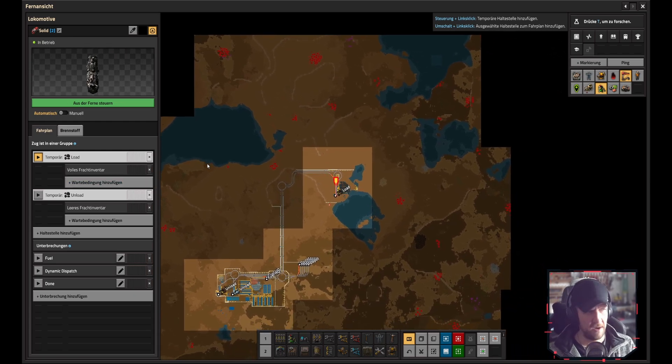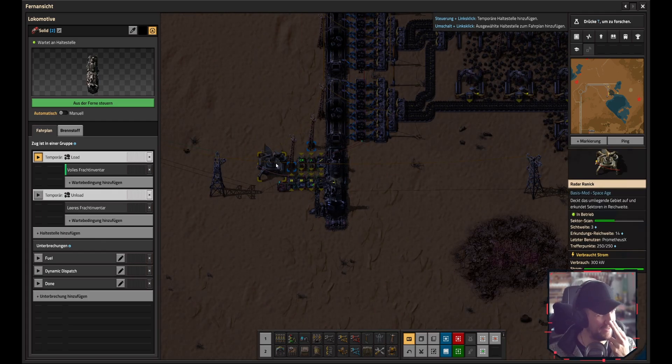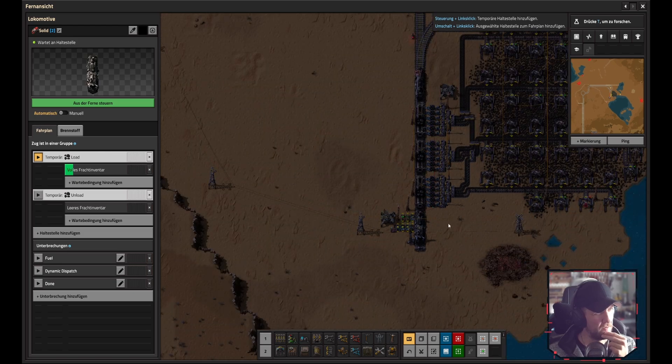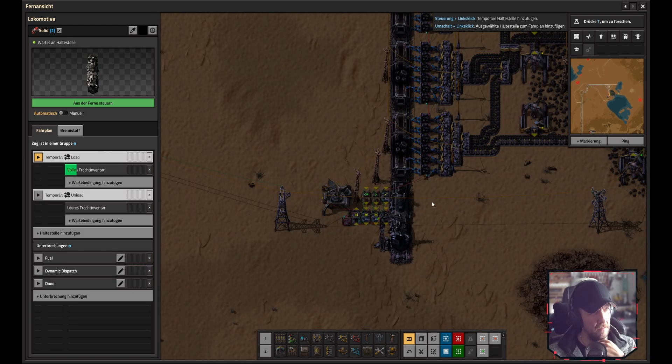The solution makes use of the interrupt system, and it's even better because it actually uses the radar network - which I didn't even know was working - so you don't need to draw all the cables through the whole map.